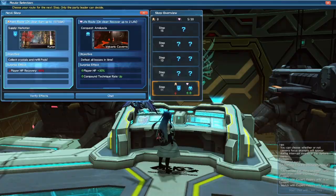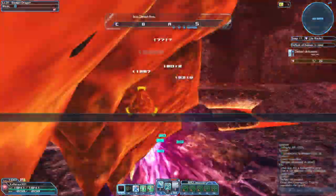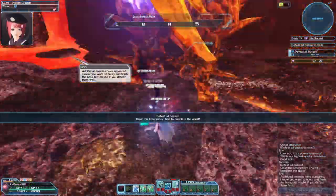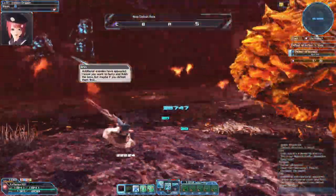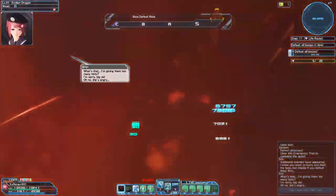When starting a Divide Quest, you will notice that each step is separated into two routes. One route will offer you Divide Points, and the second route will offer your players Life Points. In the lower difficulties you will receive more Life Points to begin with, but as you climb through the step difficulties you will receive fewer Life Points to start.